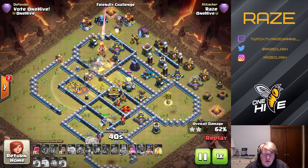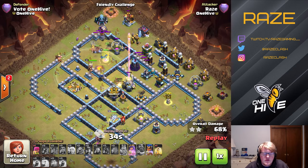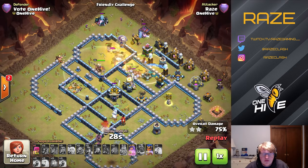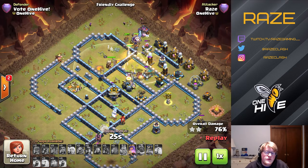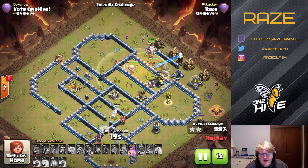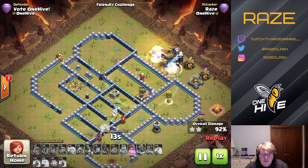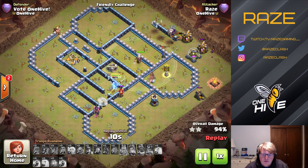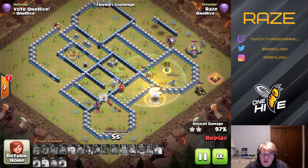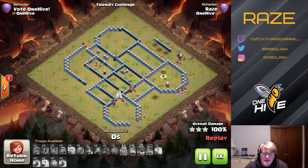I'm using Itzu's army composition for hybrid. We're left with a couple of loons that we didn't need for the coco loons at six o'clock, so we save them for twelve o'clock by the archer tower. We end up with a couple of defenses left but a lot of miners and a couple of hogs remaining, so it's not terrible and it is pretty consistent.